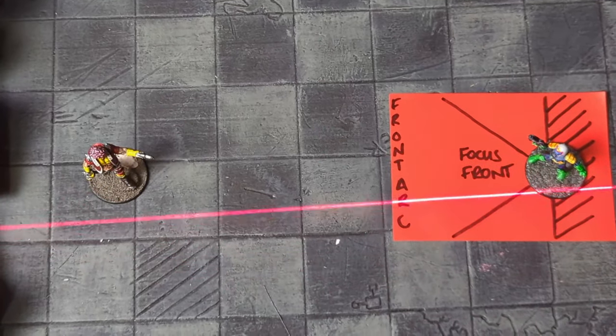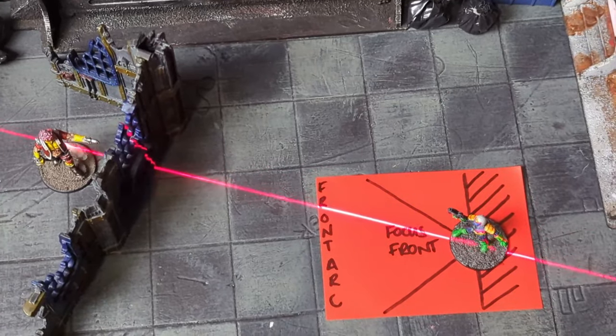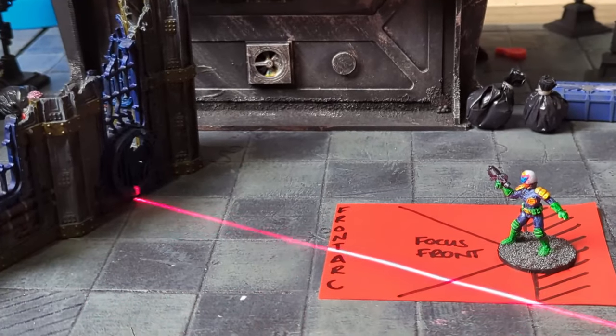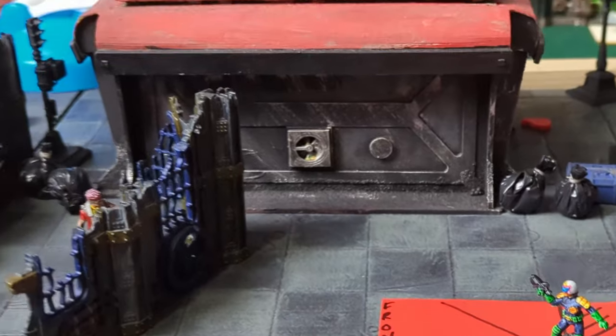You have to draw a line between your model's base and the target model's base. If there's any terrain or models in the way that are taller than both the target model and the shooting model, the line of sight is blocked and a different target must be chosen.